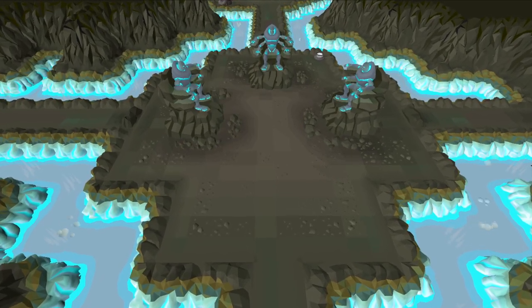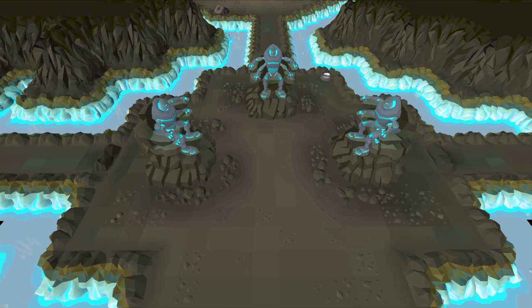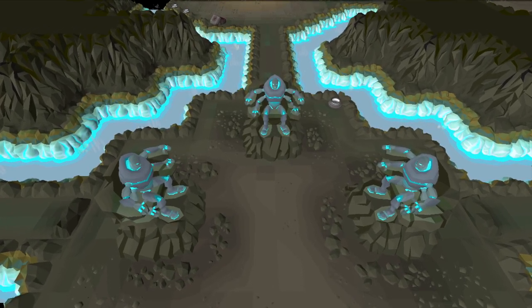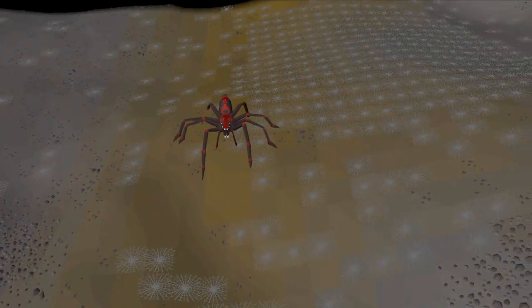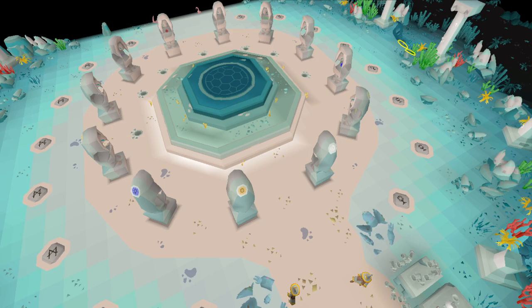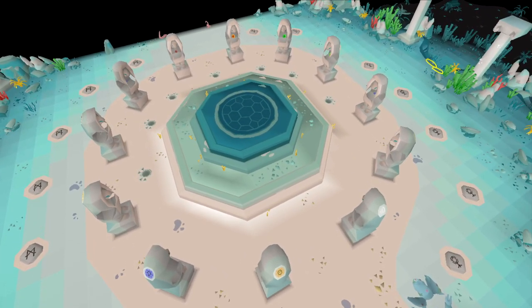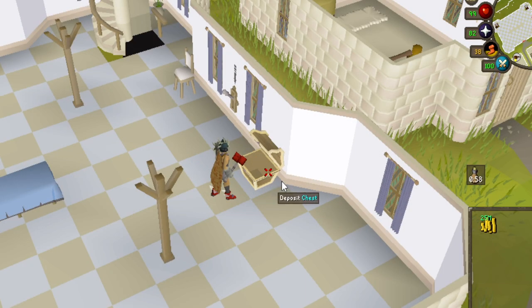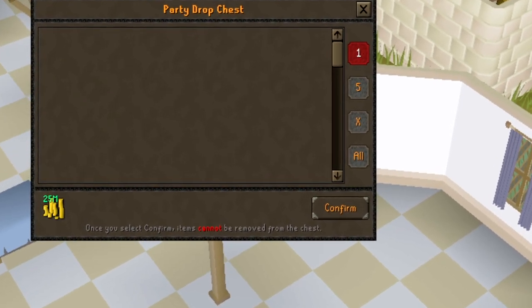On Drop Rate is a series all about testing my luck. Each episode I will pick one or multiple activities to do and one specific unique to get from those activities, but there is a twist. I am only able to do this activity until I am exactly on drop rate. Kill 5,000 Dagannoth shamans to get a dragon warhammer, defeat 512 Venenatis to achieve a treasonous ring, or loot 300 rifts to obtain an abyssal needle are all ideas going by this rule. To spice it up further, if I manage to get the item within the limited attempts, I get to keep everything I earned including the unique item. If I do not get it, I have to forfeit half of all the money I earned during the grind to one of you, the viewers.